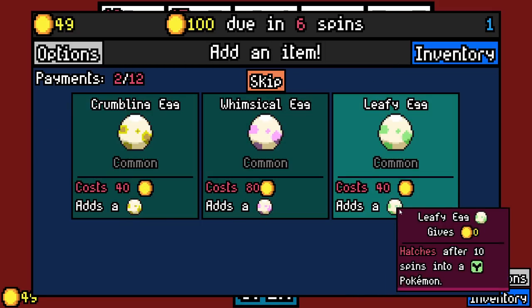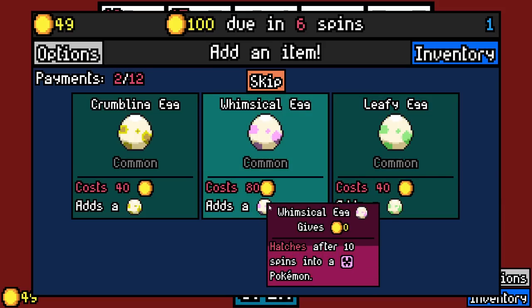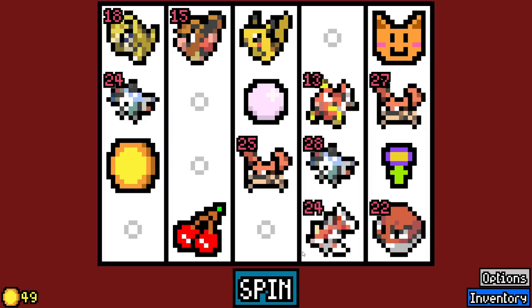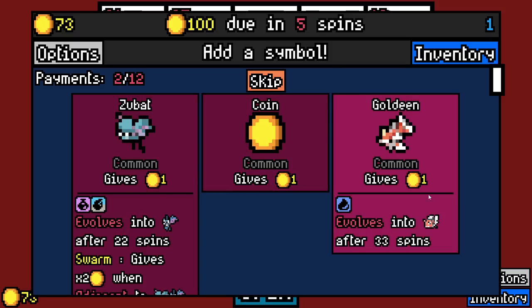Ground type. Is that grass type? Is that supposed to be like a little sprout? I think so. Fairy type. I just feel like, no. It's kind of interesting that the items are sort of replaced with... Oh, I love this Pokemon actually.